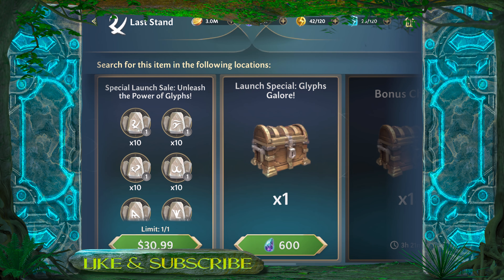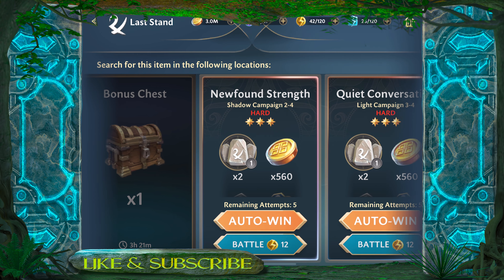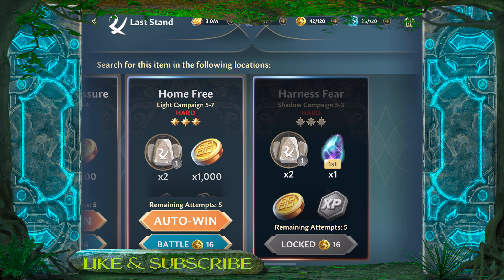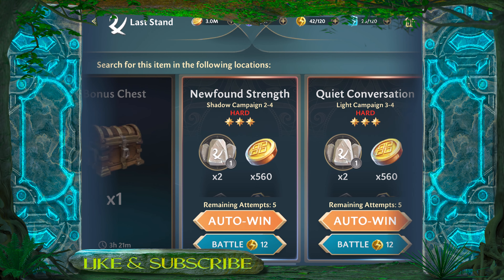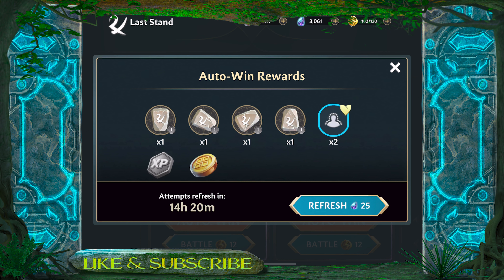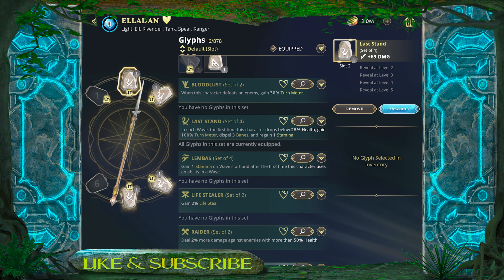If you want to spend the money you can, but the packs are too expensive. You're better off farming glyphs on hard nodes — stick to the 12 energy nodes for now. From five attempts we got four glyphs, and they're all four different ones, so that's a complete set. Let's apply these to Elodon, upgrade a few of them to see what kind of stats we can get, and lock them in.